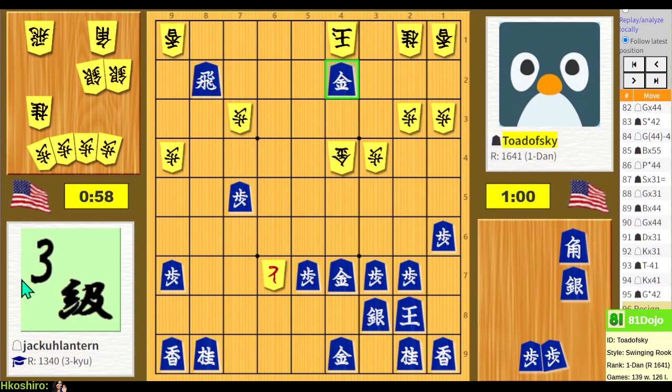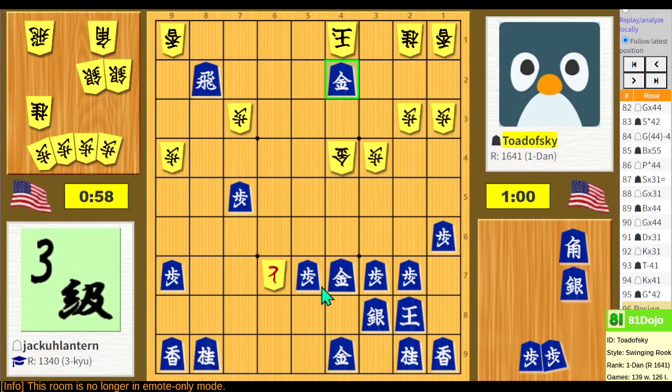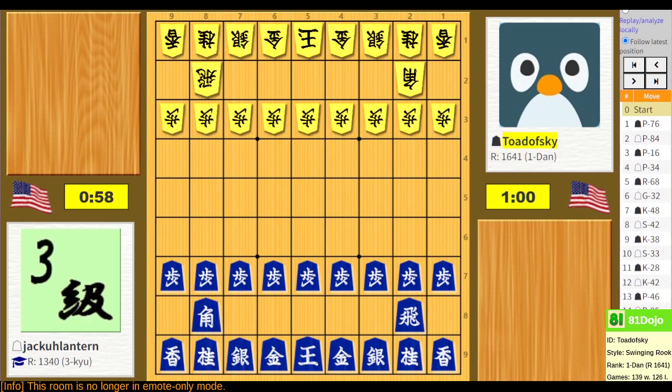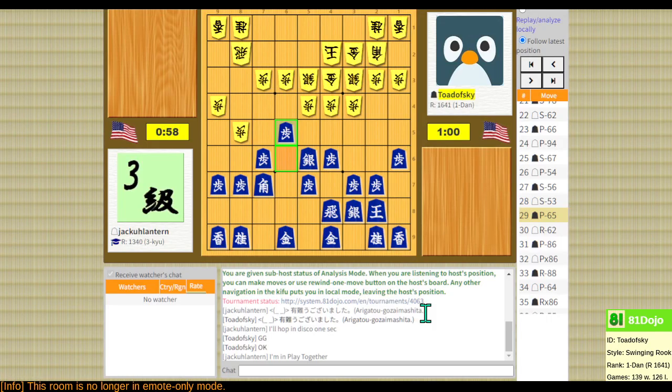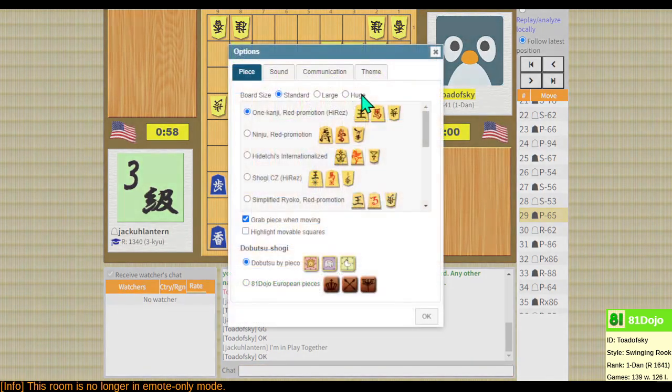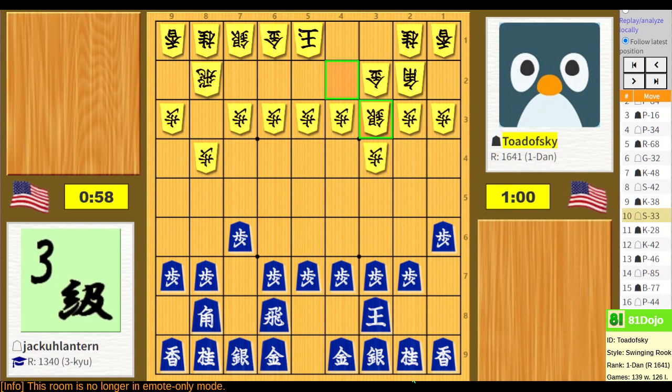I suppose also on Twitch I can take this out of emails-only mode. All right, let's see. What are they saying here? Oh, you're in Play Together. Okay, I'll see if I can find them there. Play Together, I guess, is a channel on Shogi Harbor's Discord server. This is more and more experimental as we go.